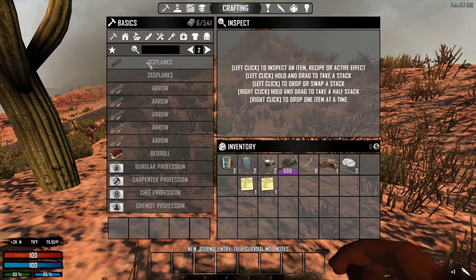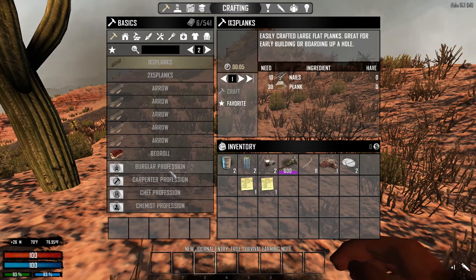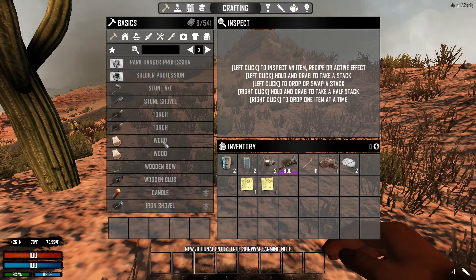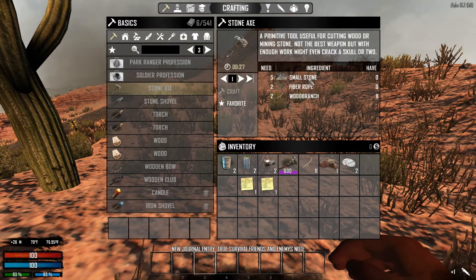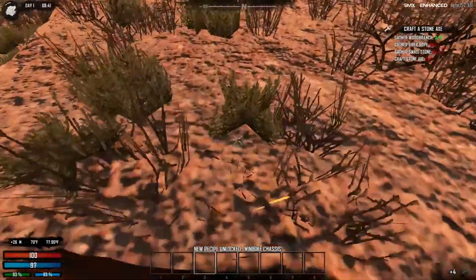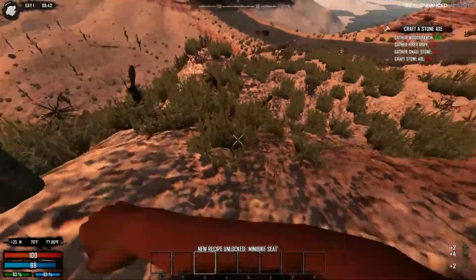Mechanics professional. These professions are still in here. Stone axe is five stones, fiber rope, and wood branches — I have eleven. Fiber rope — let's see if it's still by hitting this. We're close to a road, so that's one good thing.